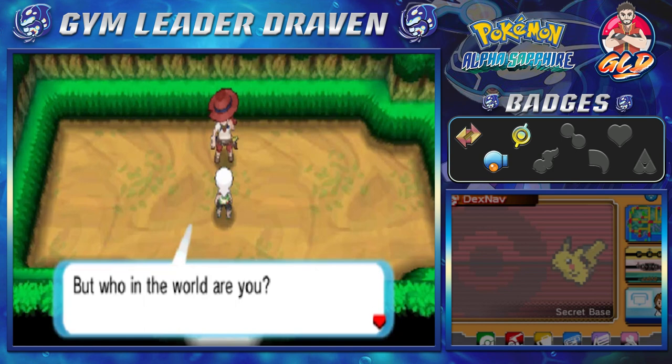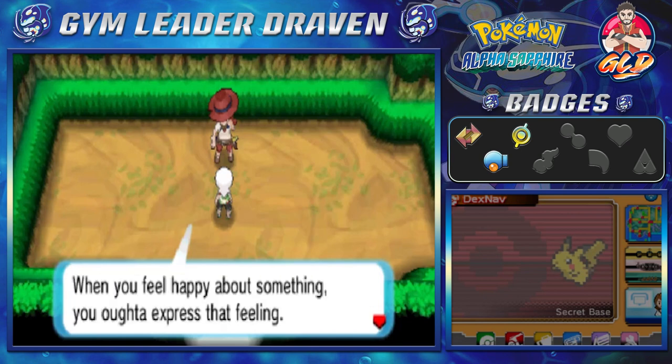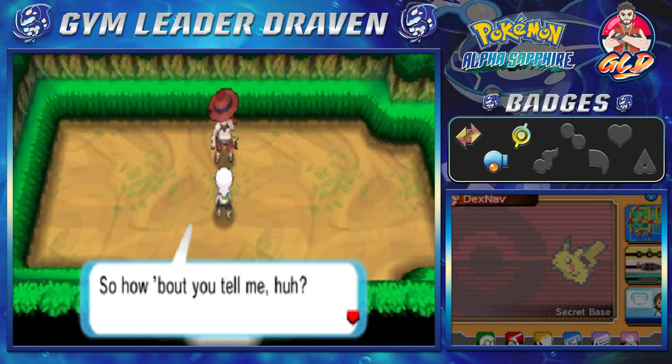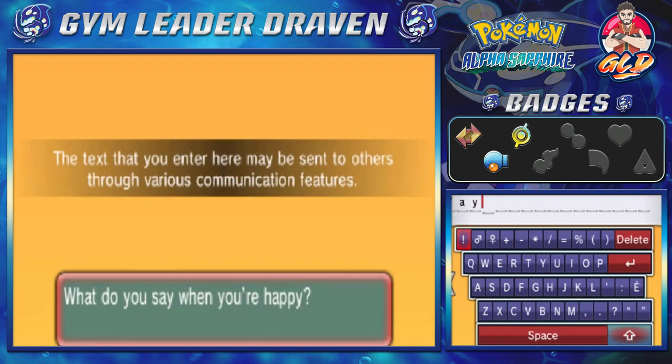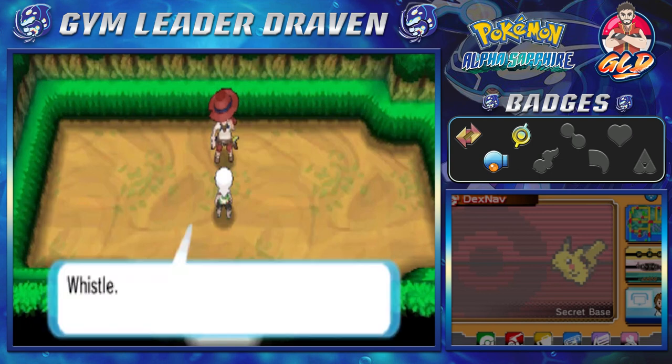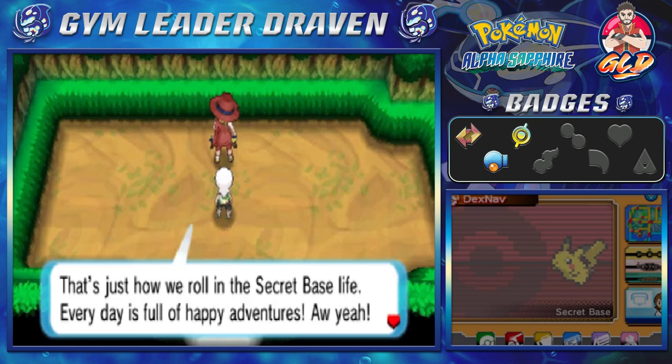Arun asks who we are, and then says: how about I give you another tip? When you feel happy about something, you should express that feeling. Tell Uncle Arun what you say when you're totally thrilled. I'm going to go with Gattaca — same thing I told the interviewers. He responds: I can see already that there is plenty in your future to feel happy about. That's just how we roll in the secret base life — every day is full of happy adventures.